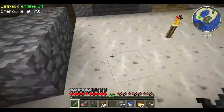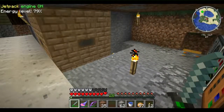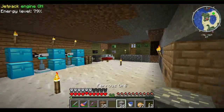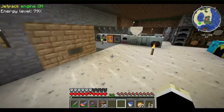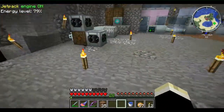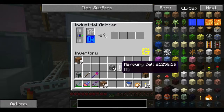Now we have four iridium so that's enough. I got 36 mercury cells and I'm going to get this going so I can get the plates to get another hybrid solar panel, because that's really the main goal - you want to get as many of those as you can. And I'll show you more in a second.